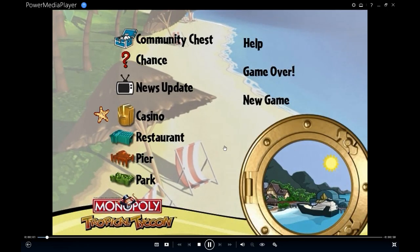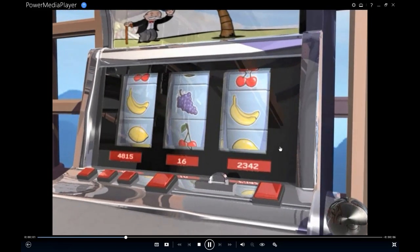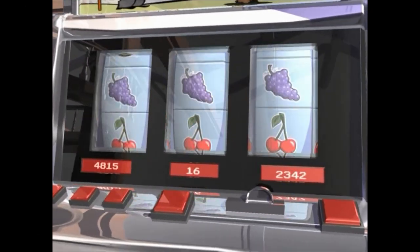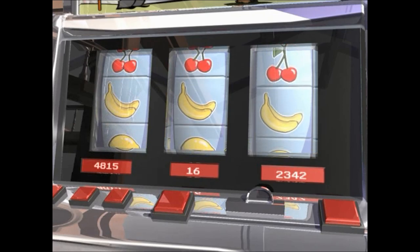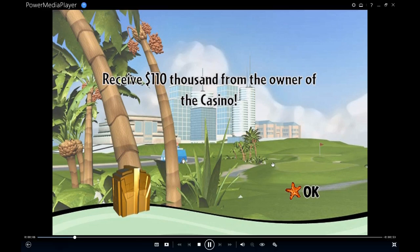Let's go to the casino. The DVD says: 'Player, using the DVD remote, select the property you're currently on.' Here's the slot machine — it plays out, and in this case the player who landed on it actually won. So the person who owns the casino is going to have to pay the person that landed on the property. Pretty cool.